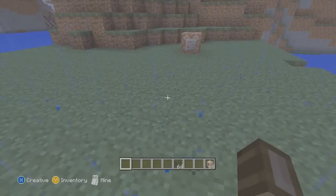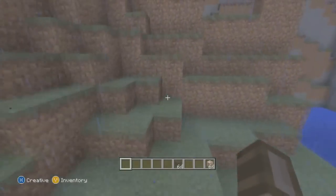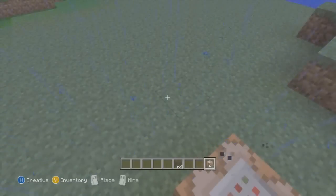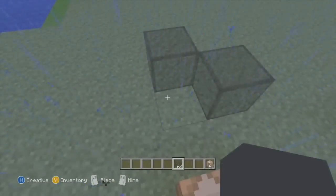Command blocks are not available in the creative inventory, cannot be broken in survival mode, are not flammable, and have the same blast resistance as bedrock. Command blocks also cannot be moved by a piston.